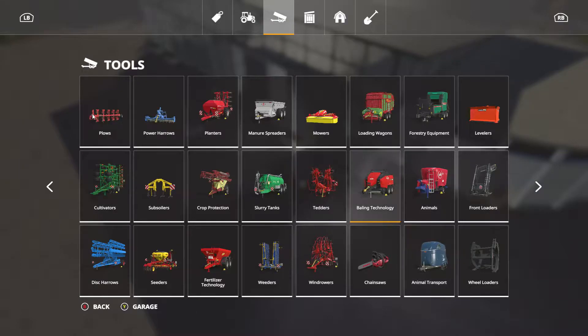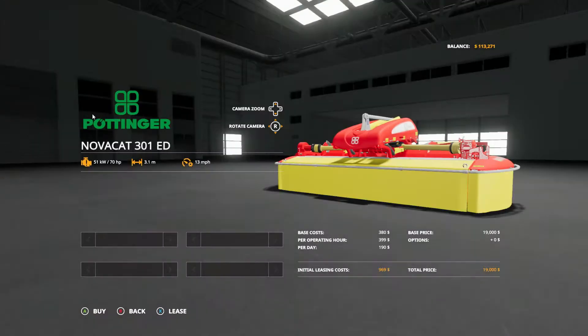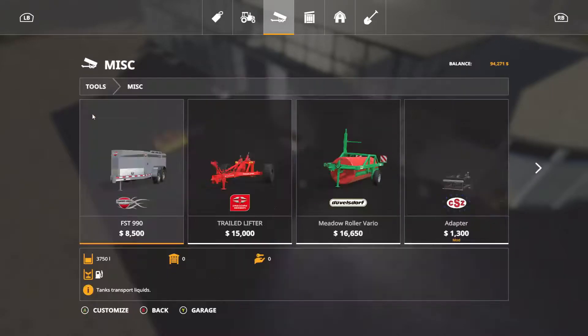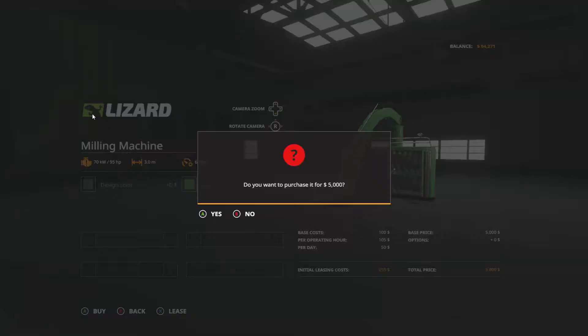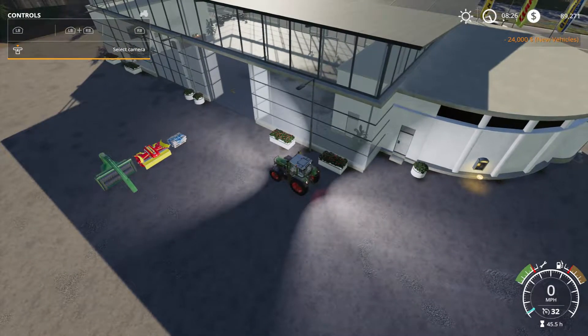We're going to go into the shop, go to mowers — I'm just going to buy this front one because I don't really need anything bigger than that for now. And then I'm going to go over to miscellaneous because that's where the milling machine is. I'm just going to leave the colors the same. So that was a total of $24,000.